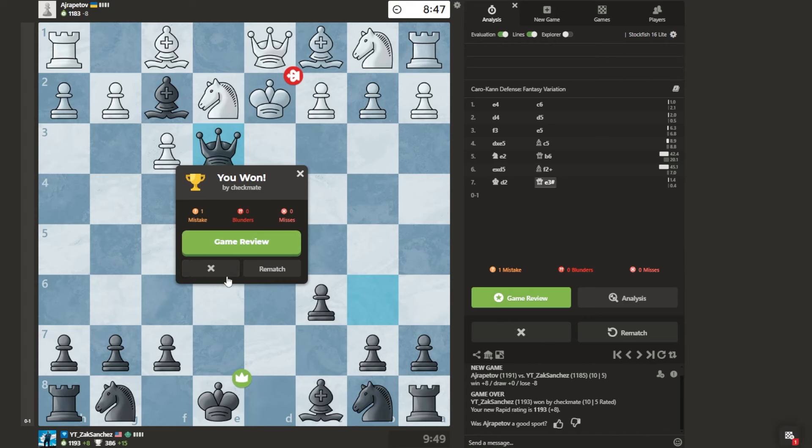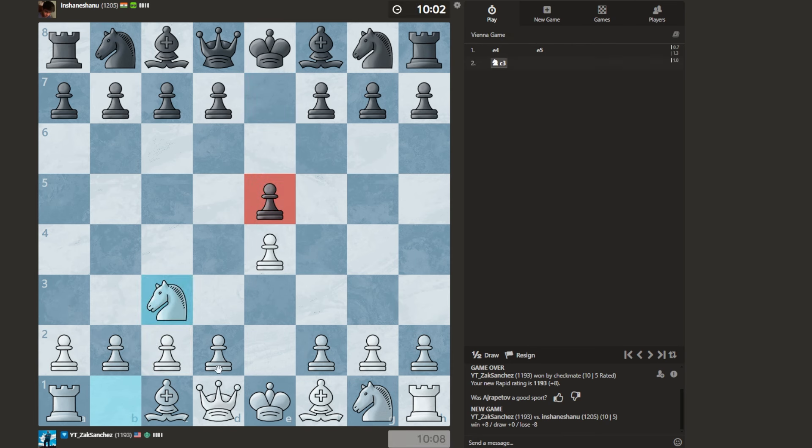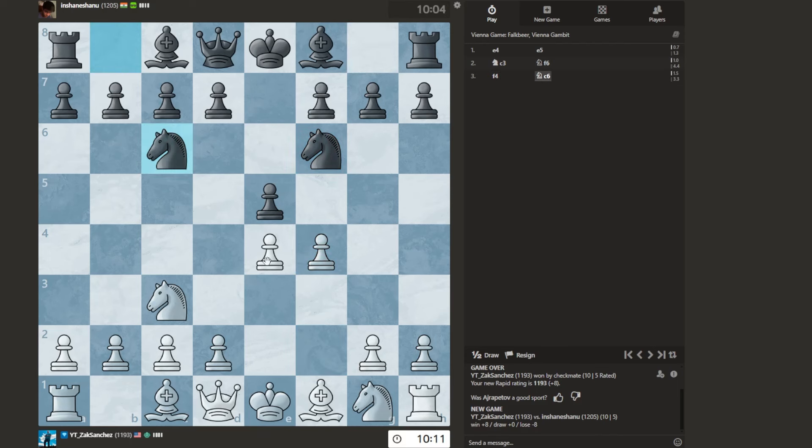Hopefully it won't take too long to find another rapid. We got one, and we're white this time. Let's try E4 and see if we can get a Vienna. We get E5. See if we possibly get the Vienna Gambit. We don't, but this is a very fun line.